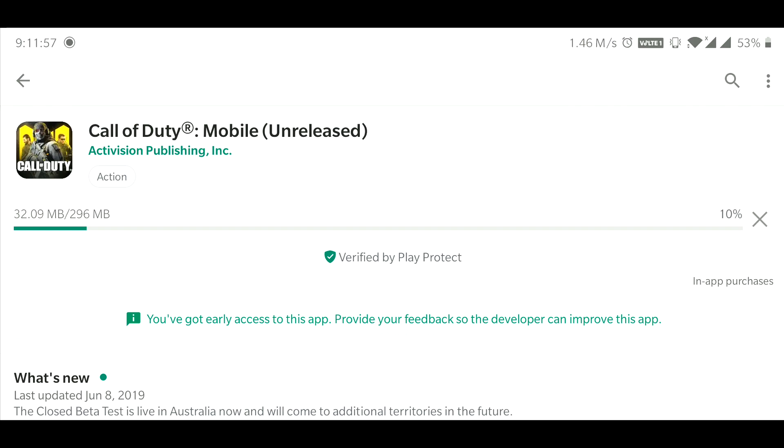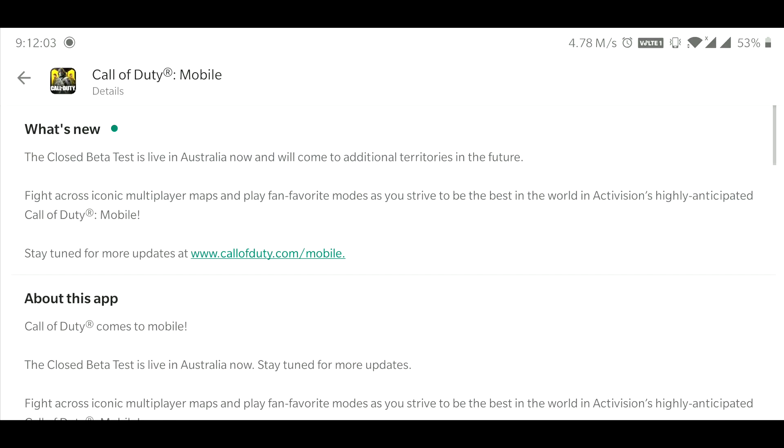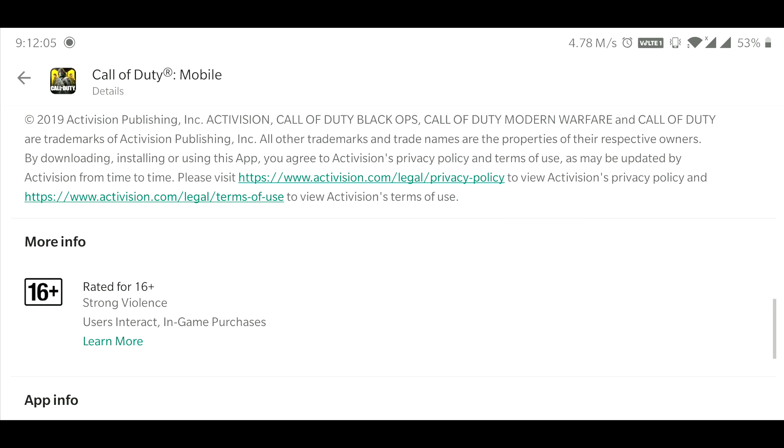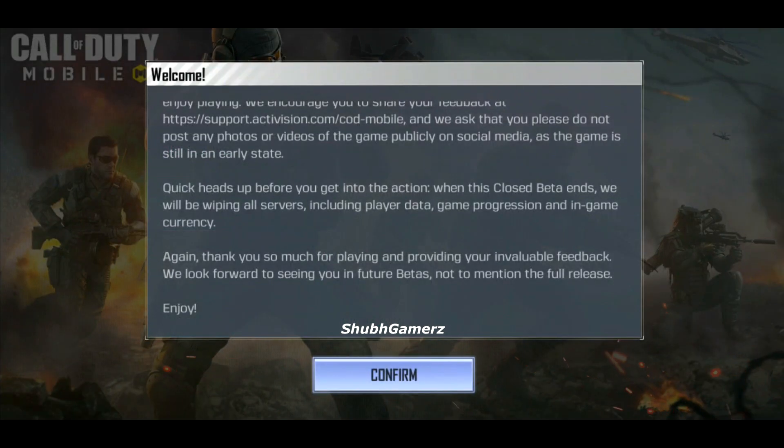As you can see, here is the closed beta test for Australia, and this is version 1.0.3 — the latest version right now. I just got the update on the Google Play Store, and you can also see it at the top right. The new beta for Call of Duty Mobile has been launched, so go ahead and download the game.